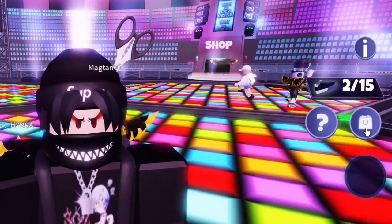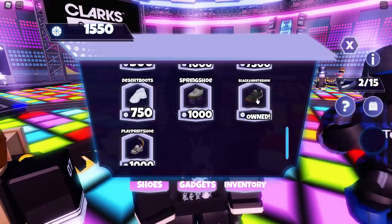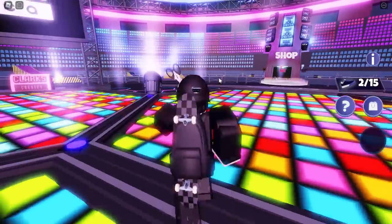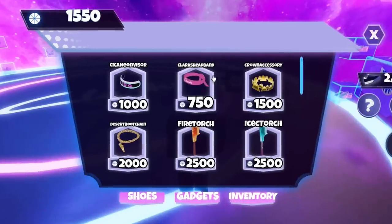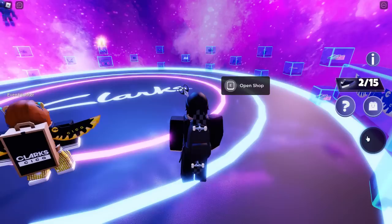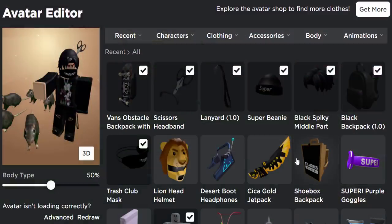One more thing before I finish — if you open up the shop in the game, I just want to clarify that all of these items are in-game items. The free shoes, for example, are in-game avatar shoes — they're not items you can get on the Roblox website. There's a separate shop over here too. I bought one to check — yep, they're definitely in-game items only.